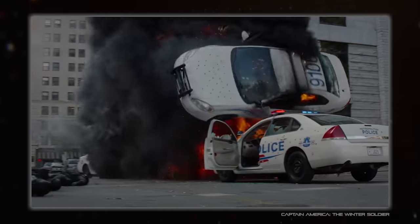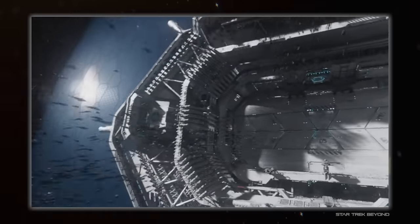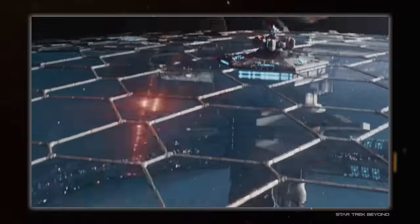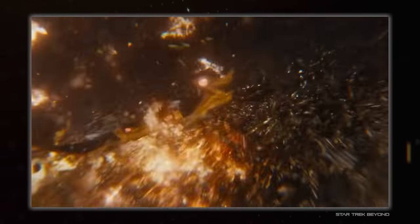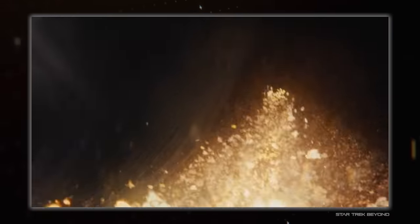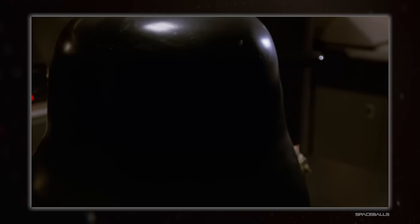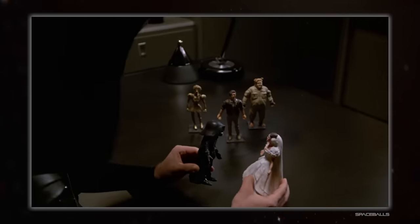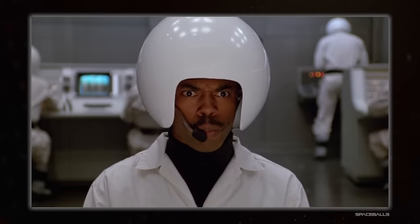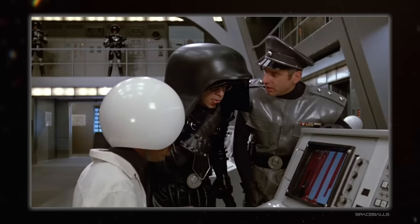Upon impact, every individual macron makes a little crater, so thousands upon thousands of them can really dig away at a target, and since they are so tiny, you can carry an awful lot of them. After being fired, it's a good idea to neutralise the charge of the macrons, leaving them to go on their merry little way, with each macron being practically invisible. They are so tiny that any heat they may have picked up from acceleration is radiated away very fast, so infrared sensors can't spot them. Radar can't see them because each macron is far smaller than the wavelength radar operates in, and even lidar would struggle.